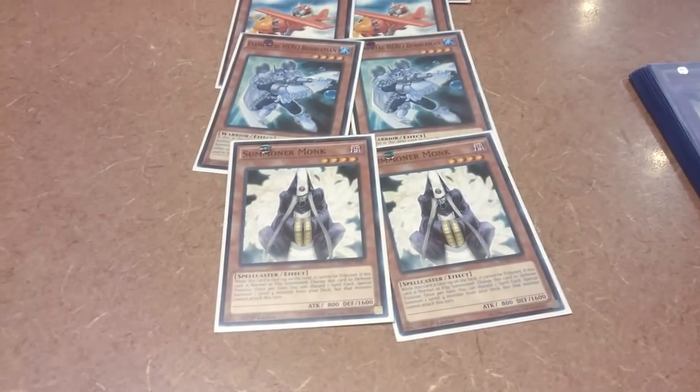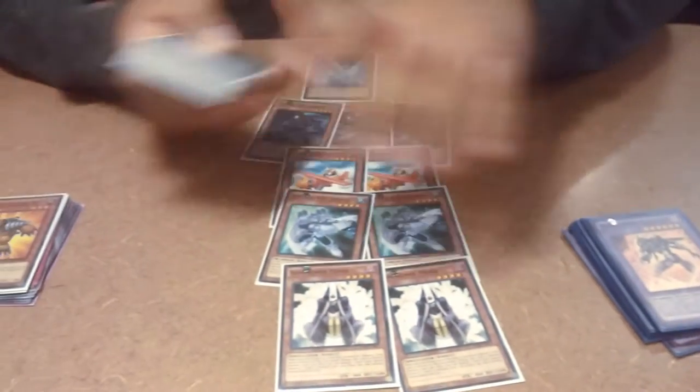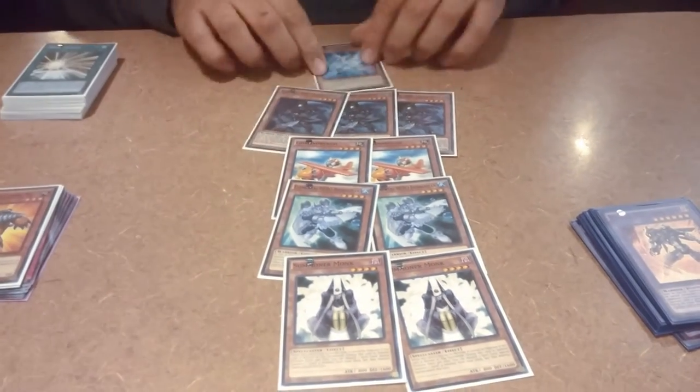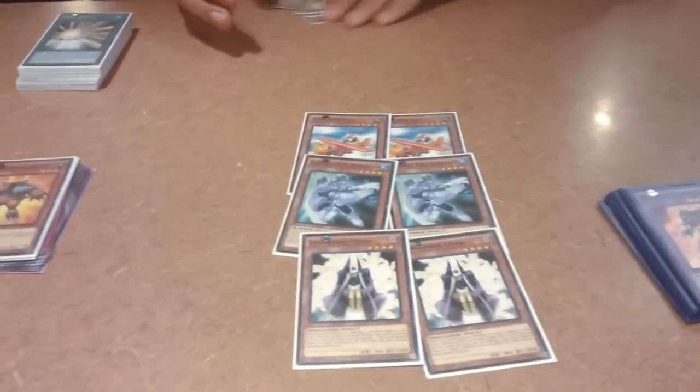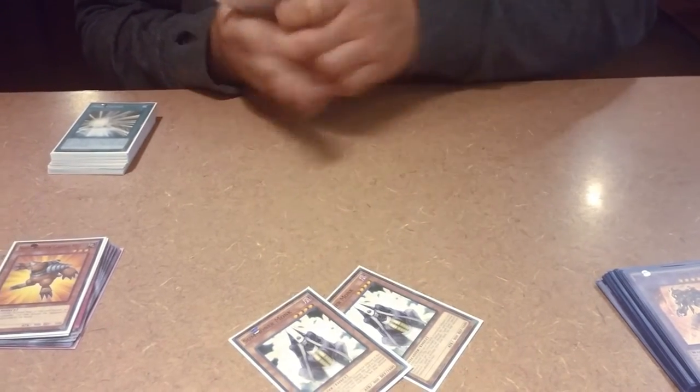Then you got Summoner Monk — basically it goes Summoner Monk into Shadow Mist into Dark Law, which you'll see later. That's it for the monsters — just ten monsters total. I was running 12 and it got a bit cloggy. The Bubble Man play is so key in this deck because you can go Bubble Man into Excalibur, Hero Champion, go for 4000 damage, another 2400 with Dark Law, then Mask Change Dark Law into another Dark Law for game.